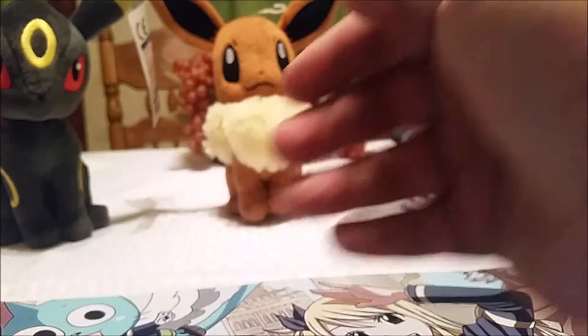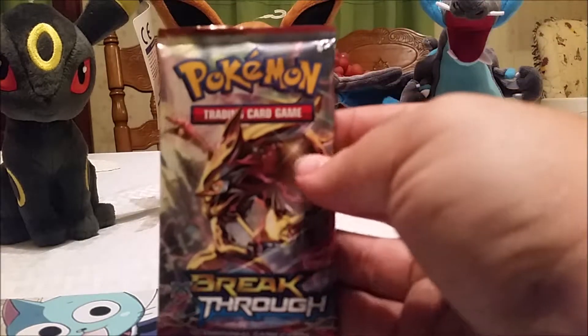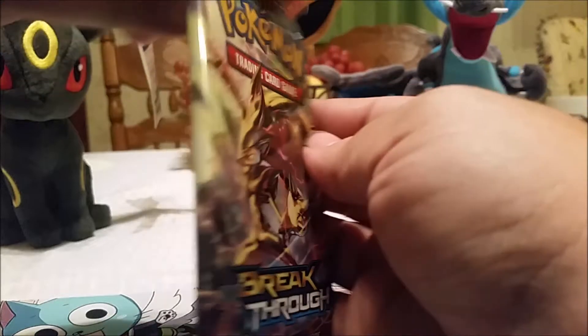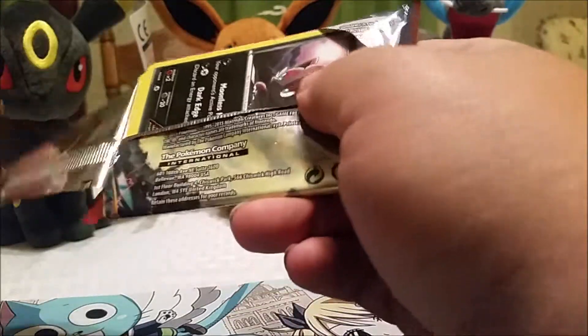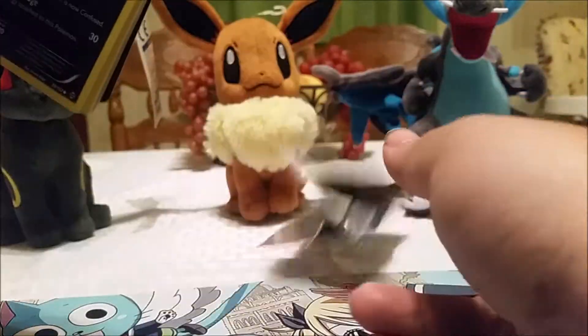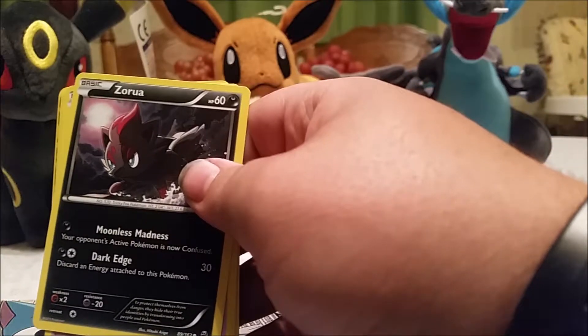Out of the two packs from this blister, it has not been too good so far. Hopefully we can pull a Break card out of the Breakthrough pack, or at least an EX — we haven't pulled an EX in a while. Well, we did pull a Break in one video, and we got the Thundurus or Tornadus EX in our comeback video, but that was a while ago. One like equals one prayer for an EX!